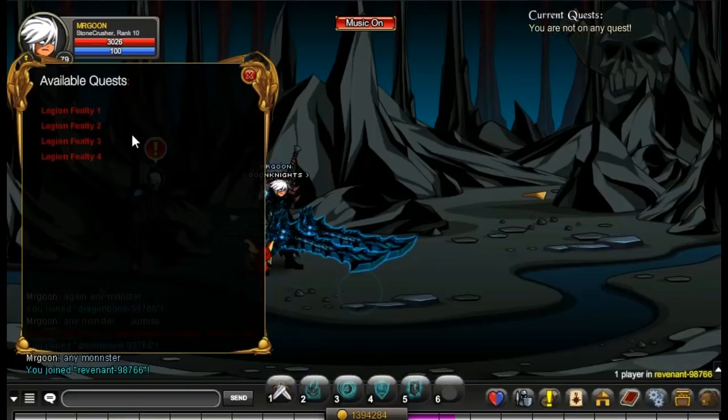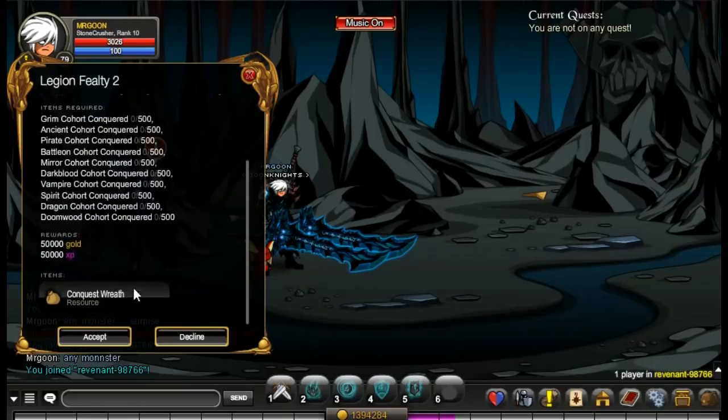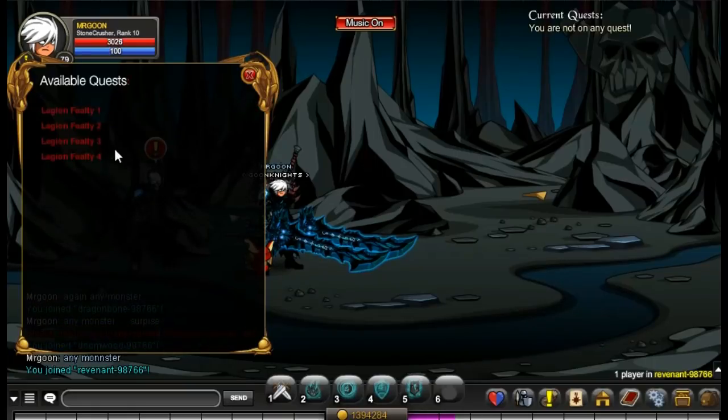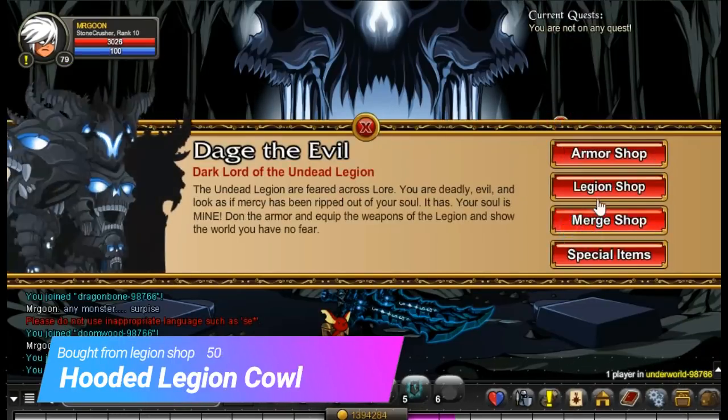The last and probably easiest one is Join Doom Wood for the Doom Wood Cohorts — just head into the room where they keep on spawning. That completes your next quest. Make sure you save the item at the bottom; whatever you do, do not press no on it.